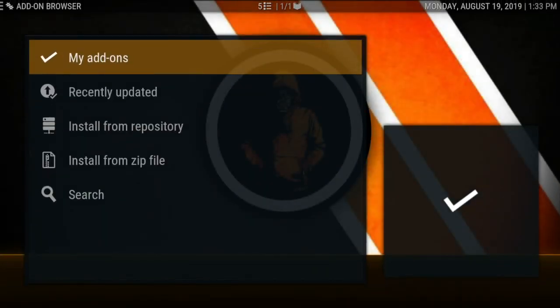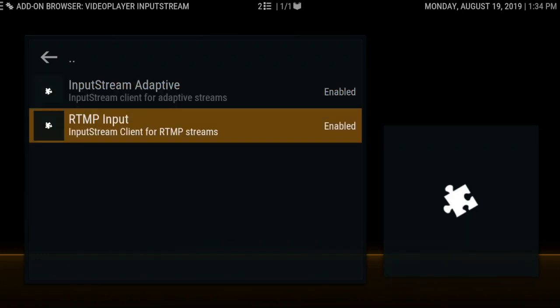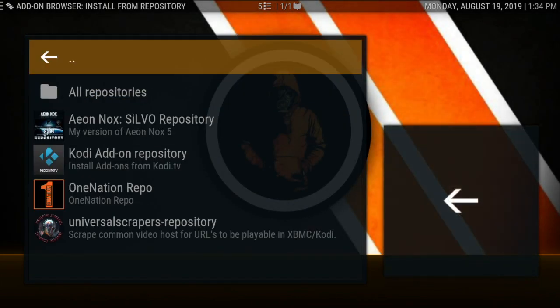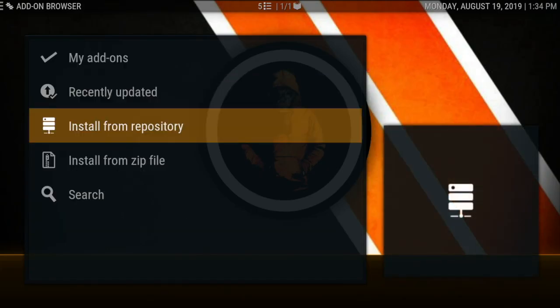Another thing I like to do is go to the video player Input Stream. The Input Stream Adaptive is normally there but it's disabled most of the time — go ahead and enable it. Nine times out of ten that helps. If you want the RTM input as well, just go ahead and install it.